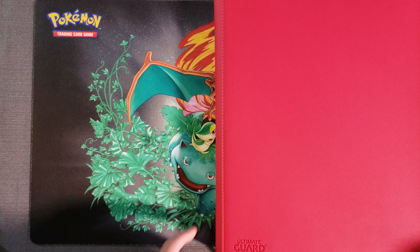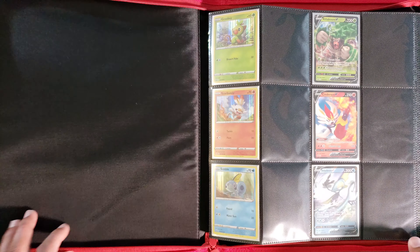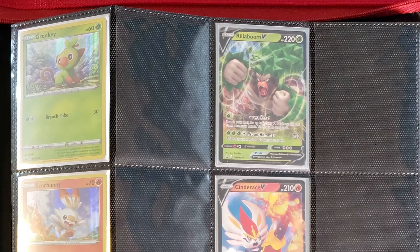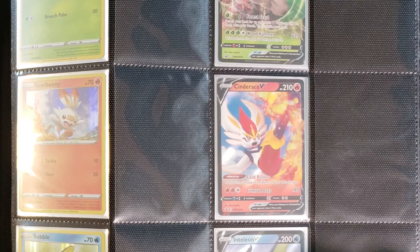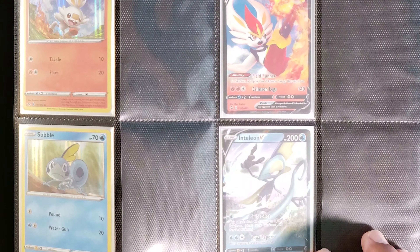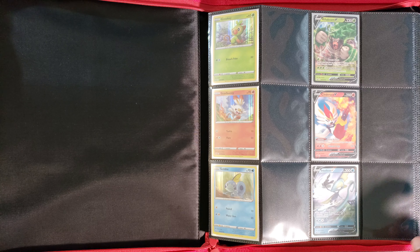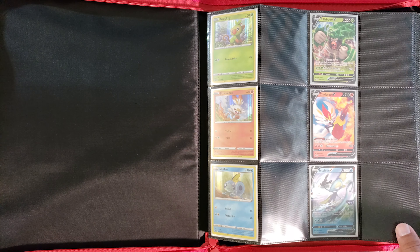Let's go ahead and check out where we're at with our Rebel Clash master set. This is the binder we use for our Sword and Shield set — it is the Ultimate Guard Zip Folio. It holds 480 cards and we have the base Sword and Shield as well as Rebel Clash. On the first page we have our starters, and eventually we will get the promo card for the V-MAX as well as the second evolution.